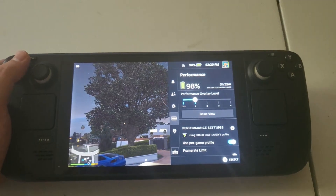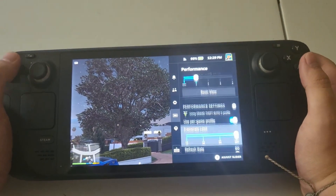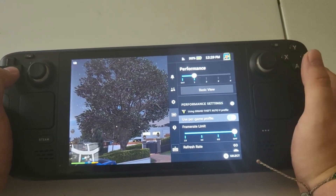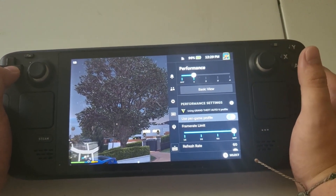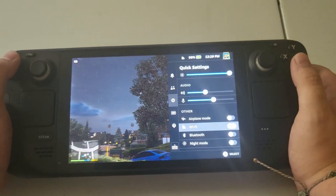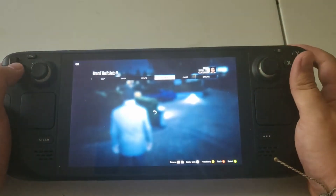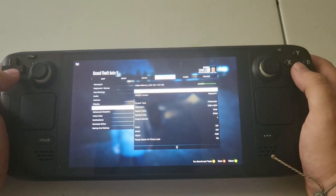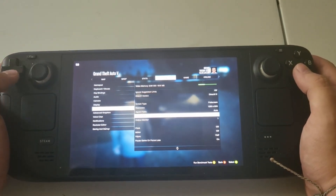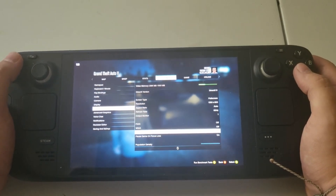I've fiddled with it and knocked up a lot of the settings. I recommend using a per-game profile on the Steam Deck — it's really handy because each game will be a little different in how you want to tweak it. Frame rate is unlimited, refresh rate is 60Hz, and I do have max brightness. In the game settings I have V-Sync at half and a lot of settings turned off.